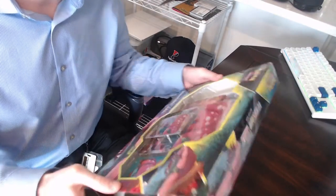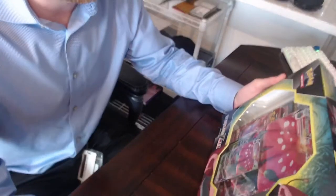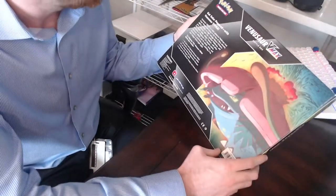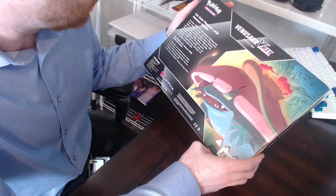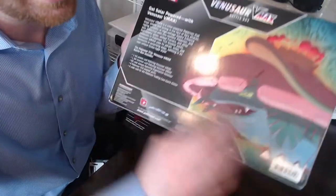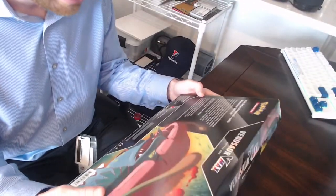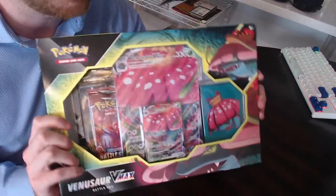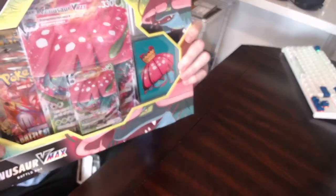I'm also going to open up two additional Battle Styles blisters after the box just to make sure we get that six-packs-a-video total I like to keep. I'm slowing down just taking in the beauty of the artworks on this box — I'm almost upset to open it because of how nice it all looks. I've had it on display in my apartment for the last week or two. You can see the back: 'Get solar powered with Venusaur VMAX.' I got it on eBay for about $45-50, and I also got the Blastoise VMAX box — I will definitely be opening that one on stream another day.